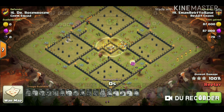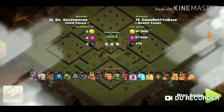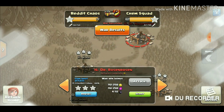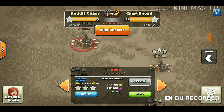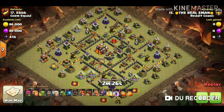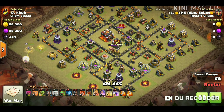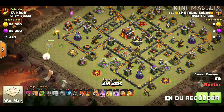Let's head to another raid — this is the same person, Eamon Raikyo. He is very good at queen charge mass hog attacks. The same situation — he's facing low-level TH9 defenses. He started the queen charge from the 9 o'clock again.